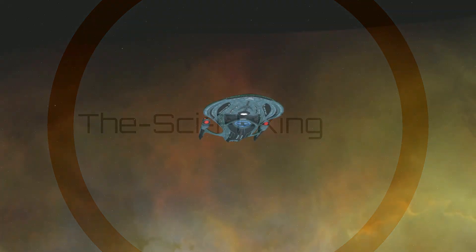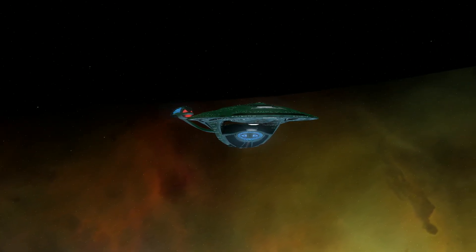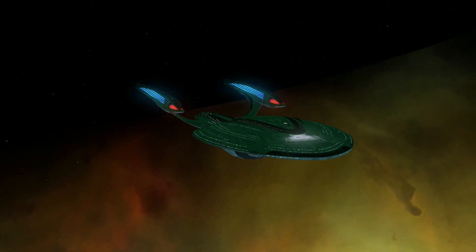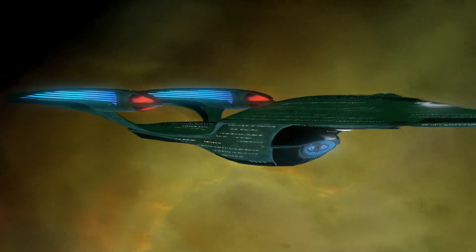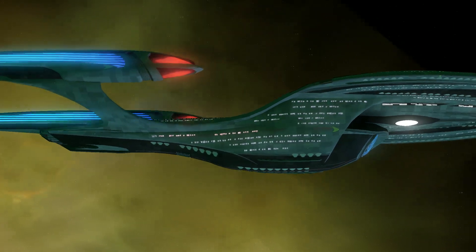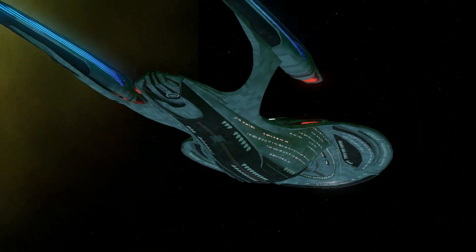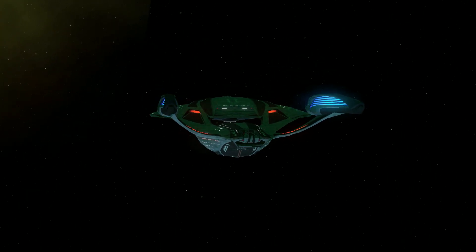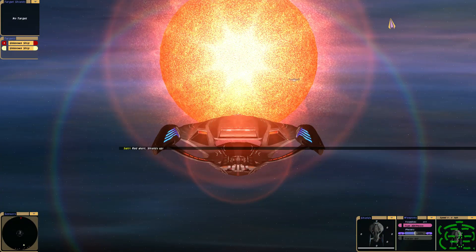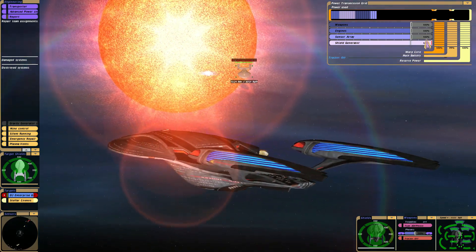Hey guys, sci-fi here. We got a new match today for the Odyssey class — Enterprise F versus the Enterprise G. The Enterprise G is actually in beta; in a couple of days I'll be working out a little more on it, and I just thought I'd show what I'm up to so far. The first round is going to go with the Enterprise F.